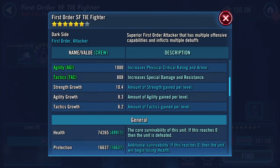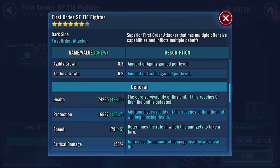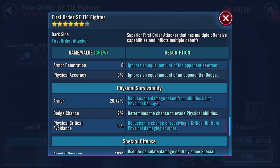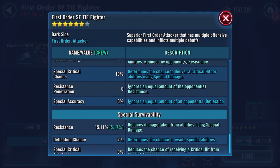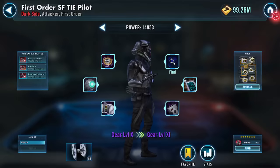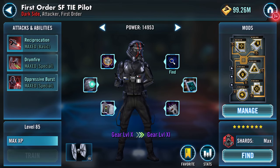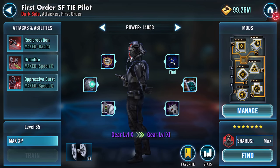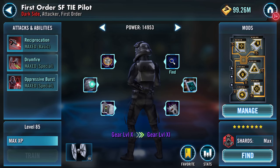16.28 percent resistance on the pilot. As for the ship - wow, what a jump! 74,265 health, 16,637 protection, 179 speed, 10,028 physical damage, 1,939 special, 15.11 percent resistance. Back to the pilot - First Order SF TIE Pilot geared up from seven to ten, and five to six stars.